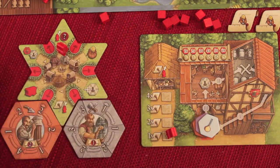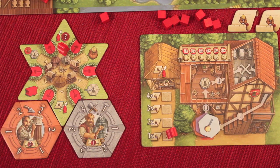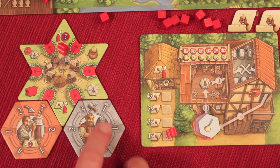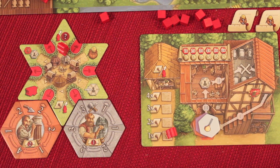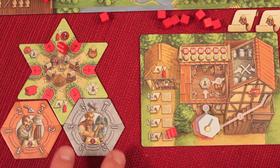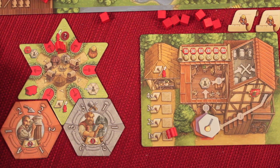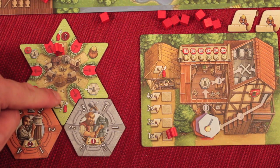Each person has a tableau with their own rondelle — here in red — and a tavern. At the beginning through a drafting process you'll have a certain number of workers, in this case two, from different guilds like the masons and the bricklayers. Notice that when workers are placed on the rondelle they all have different powers. On your turn you move on your personal rondelle between one and three spaces and land on one of those three spots to take an action.